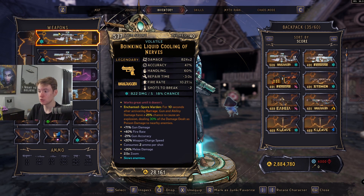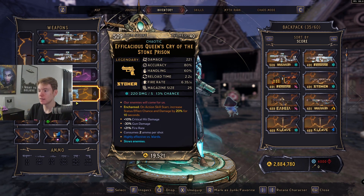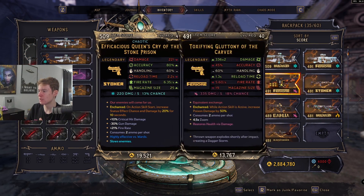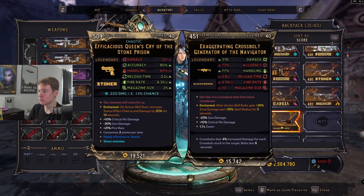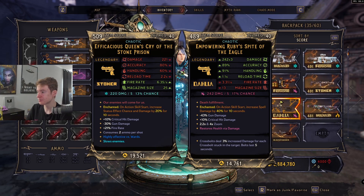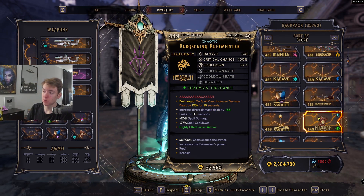You also have 'on action skill start, increase gun damage by 40%.' Overall you have 100% uptime on 50% frost damage, 40% gun damage, 35% elemental damage, and the insane explosion damage. Some alternative enchant options: action skill start increased damage dealt, on spell cast you get frost damage, on action skill increase status effect damage, on spell cast increase damage dealt by 15%, or on spell cast increase frost damage dealt. Those are all the good ones, but the setup I have is pretty much ideal.